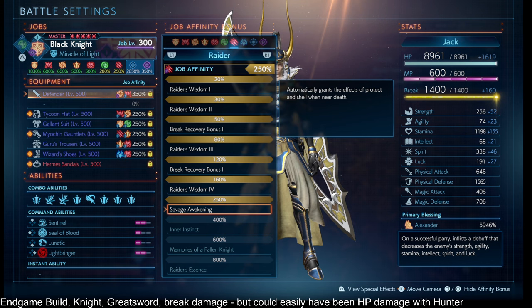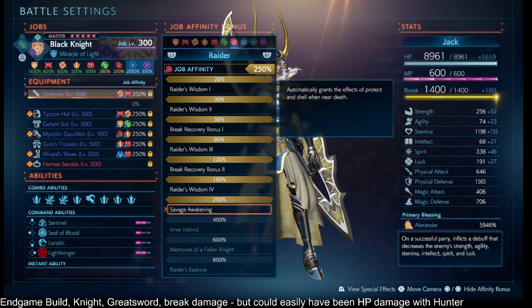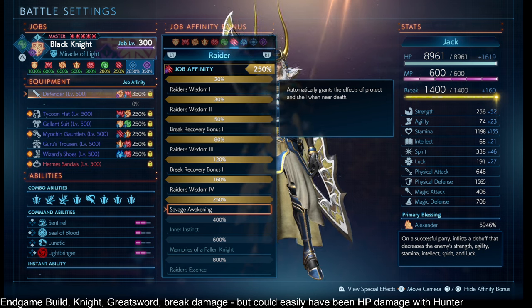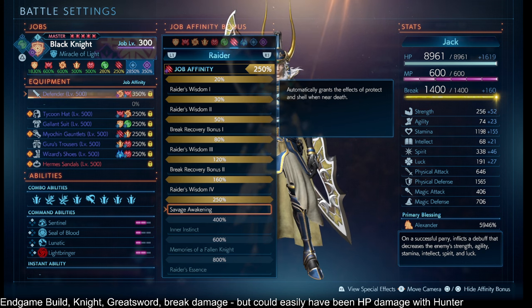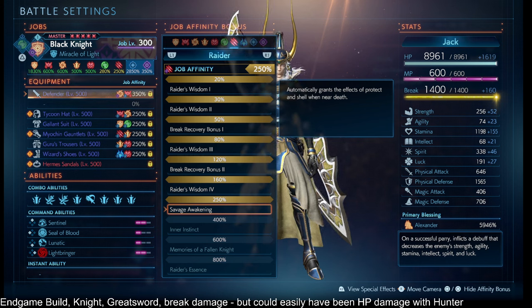Then we have Berserker 50%. By default, if I did not have perfect job affinities across my gear, I would have Berserker on my Greatsword, because the Greatsword tends to get more job affinity than other slots. That would give you a form of Protect and Shell, which is a separate mitigation bucket — so you take less damage multiplicatively, separate from all of your damage taken across your gear. This helps your Lightbringer last longer because you don't lose as much when you do get hit.